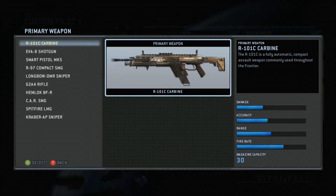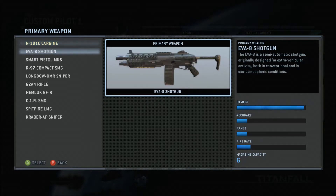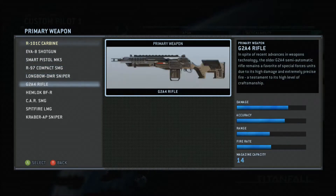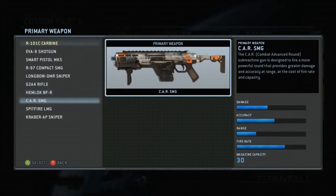Hey guys, Brent here from Custom Challenge, and today I want to take a look at the weapons in Titanfall, mainly the primary weapons for the pilot, or player. These weapons are, as you would expect, mainly used against other players, but can be effective against Titans.